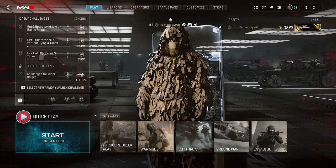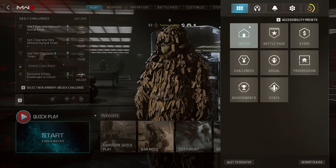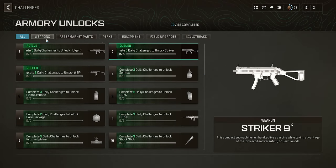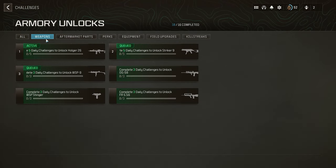Let's do a crash course on how it works. To unlock anything in the armory, you have to complete daily challenges. Depending on what you're trying to unlock, you may have more or less challenges to complete.